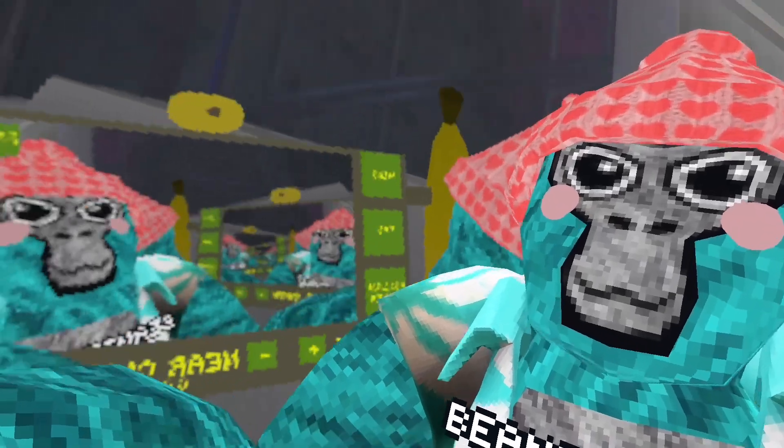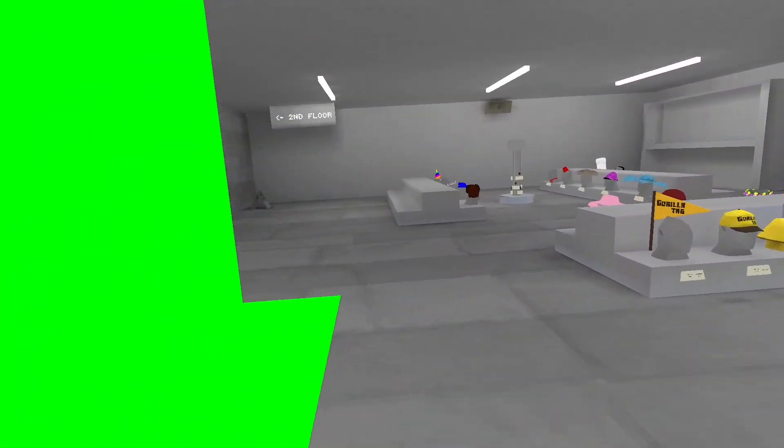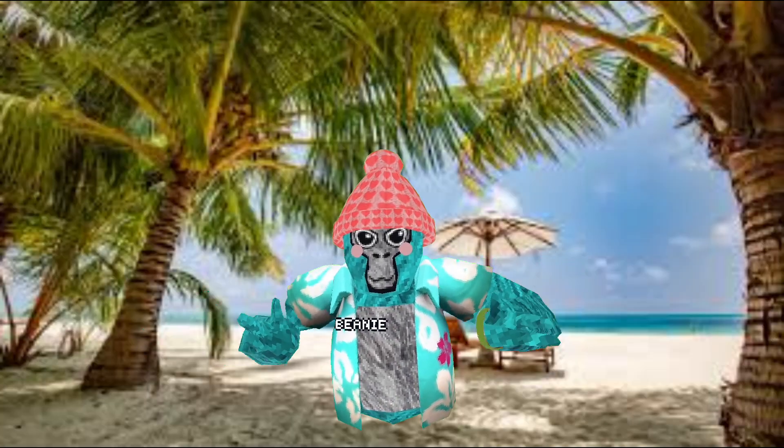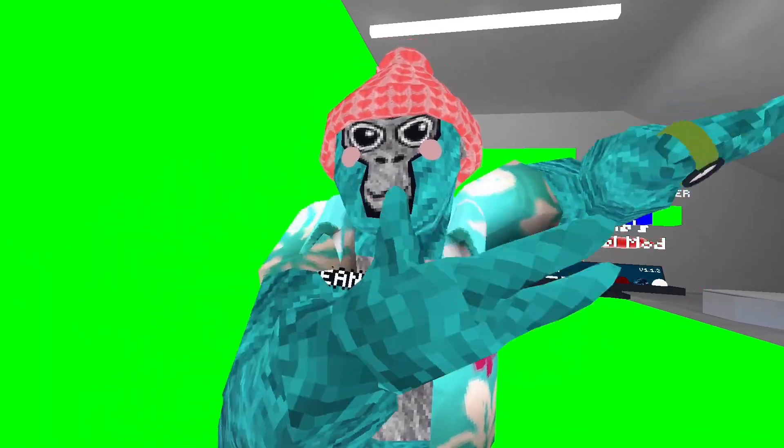That's not all — if I go to Miscellaneous, click on Green Screen and City, watch this. I put this on my head and I can go all the way over here. Look at this — it's a green screen wall! If I wanted to record YouTube shorts or intros just for fun, I can do this. Look at this, I'm literally in a beach right now.